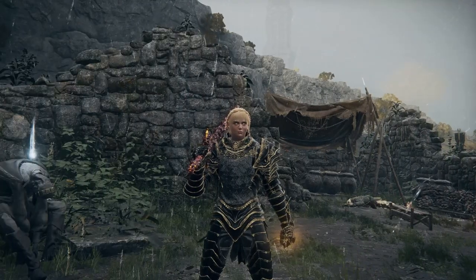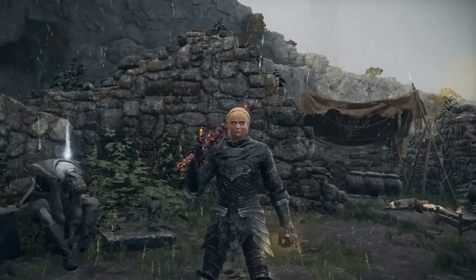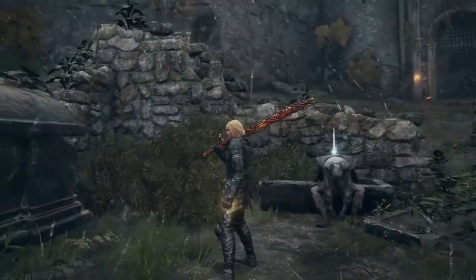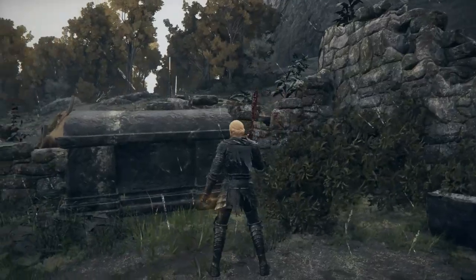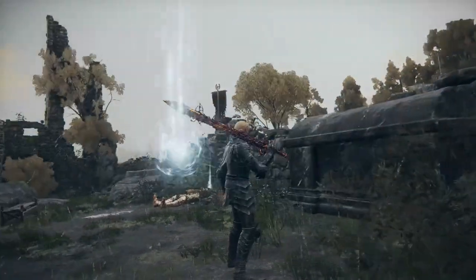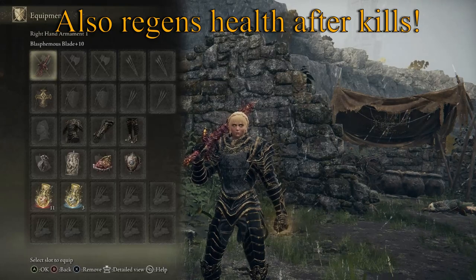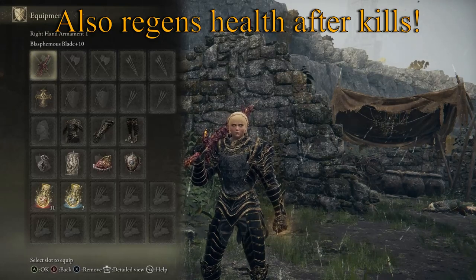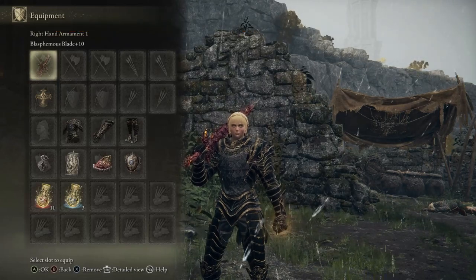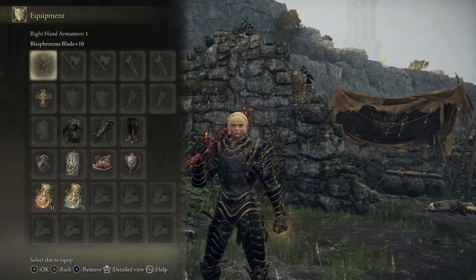The outfit I chose is Malekith's armor set Altered, but you can also use the Altered Knight's Cavalry set, which you can get in the Consecrated Snowfield — I have a video if you don't know how to get it. Malekith's armor set you get from defeating him, and you can buy it at Roundtable Hold after. The Blasphemous Blade we're going to use because it has the most Saber-like Ash of War, which resembles her Excalibur Morgan. You can get this blade after you defeat Rykard — go buy it with his Remembrance at Roundtable Hold.